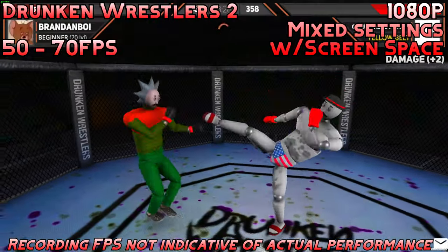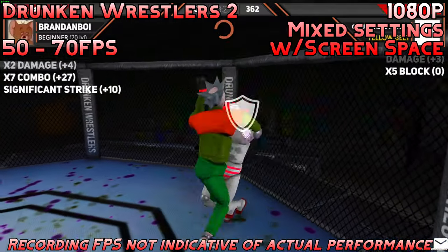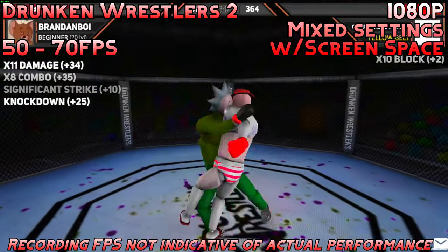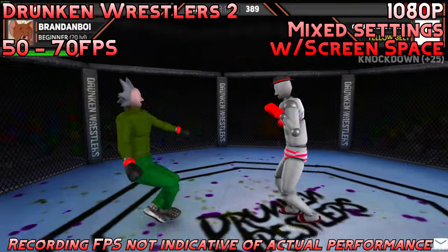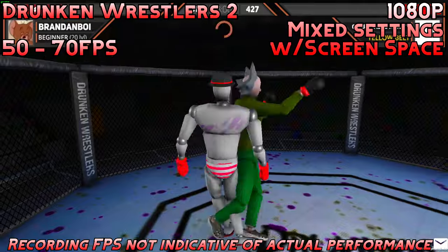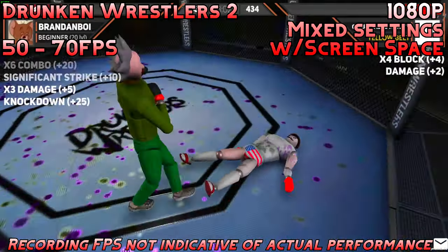The final game is another indie game — Drunken Wrestlers 2. We're running at 1080p with mixed settings and screen space reflections, hovering around 50 to 70 FPS depending on what's going on in the map. This is one of those indie games where it's really fun with friends to just mess around and goof off. It's definitely well-suited for a card like the RX 460, and it's definitely one you should check out.